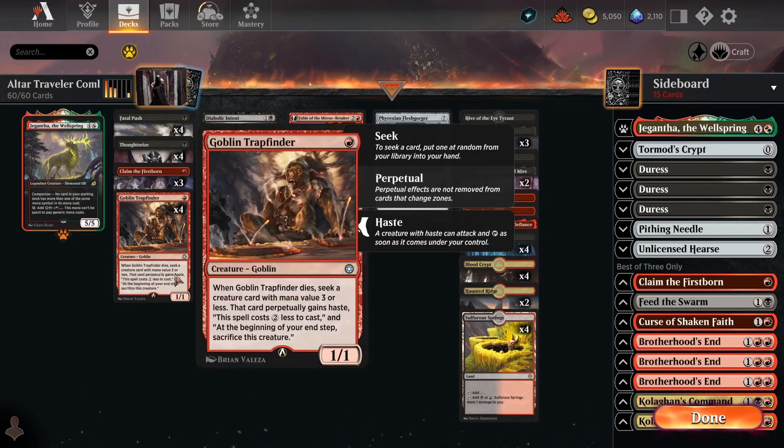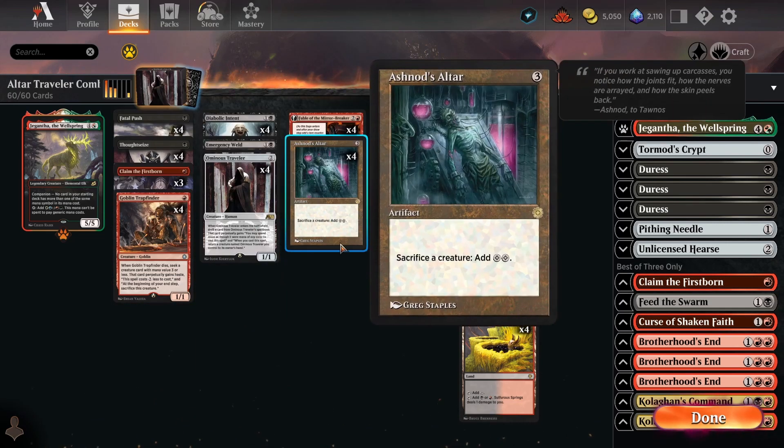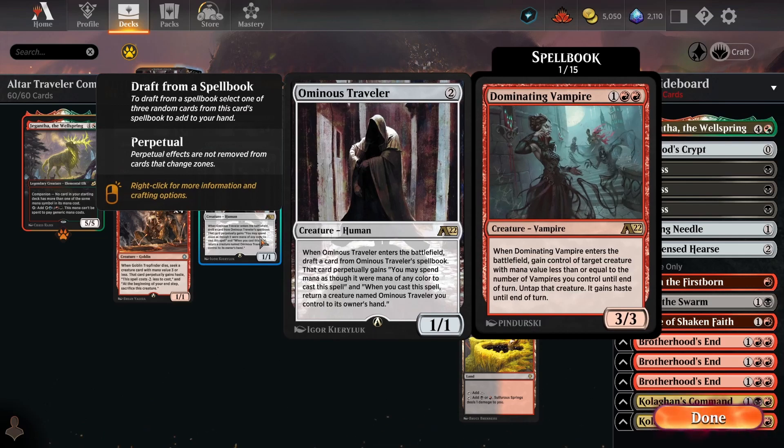The main combo revolves around Goblin Trapfinder, Ominous Traveller, and Ashnod's Altar. Ominous Traveller is probably the central card — a 2-mana 1/1 that when it enters the battlefield, lets you draft a card from its spellbook of 15 different creatures. You get given three of those 15 at random and pick one to put into your hand. Whenever you cast a creature from its spellbook, Ominous Traveller goes back to your hand. At a base rate, it's basically just a very slow value engine — not that powerful, especially in Historic. But if you can reduce the cost of Ominous Traveller, that's when things start to get broken.